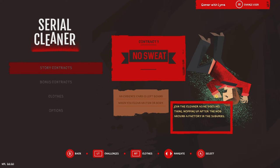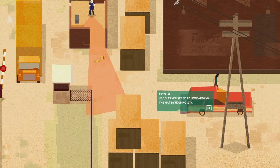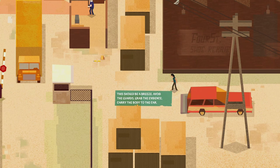Join the cleaner as he does his thing mopping up after the mob around a factory in the suburbs. Contract one - no sweat. Okay so tutorial: use cleaner sense to look around the map by holding LT. That gives us a chance to actually look at the full view of where exactly we need to go, what we need to clean up. There's an actual body that we need to get from the location on the farthest point.